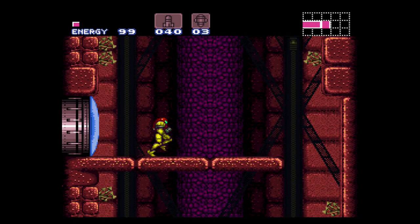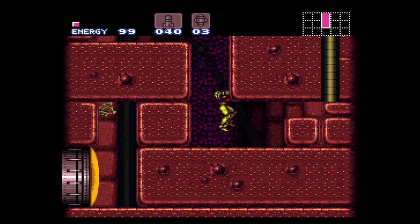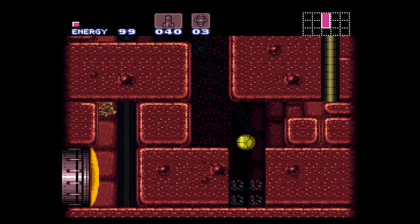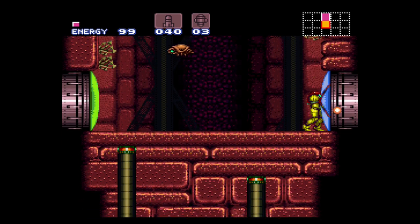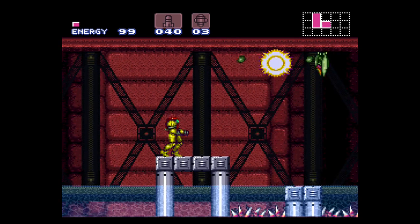Now we've arrived in Red Brinstar - we're getting close to Kraid's stronghold. Soon the lizard shall fall. Unfortunately I don't have the means to open that yellow door yet, but that'll come later. For now let's just keep on going.